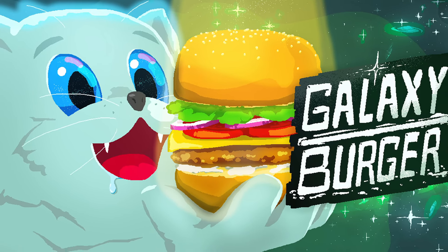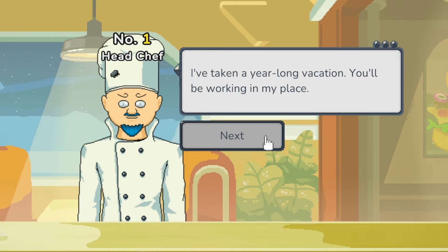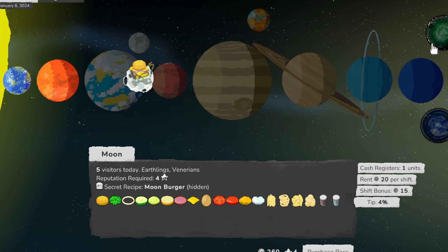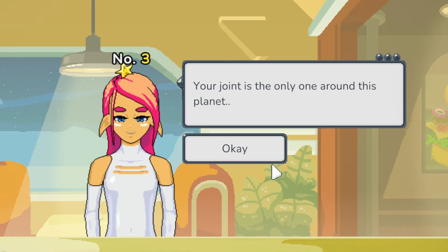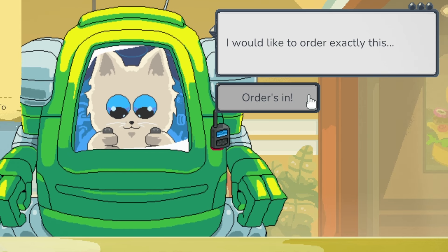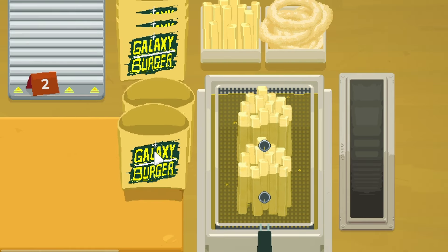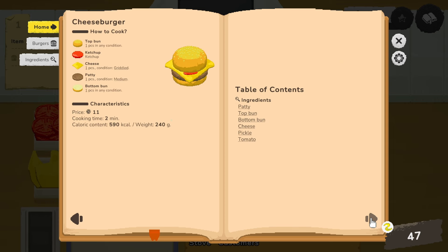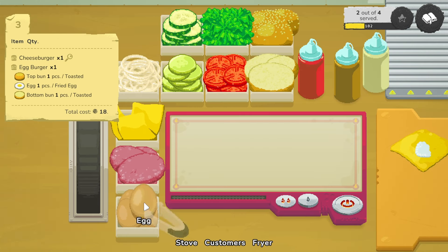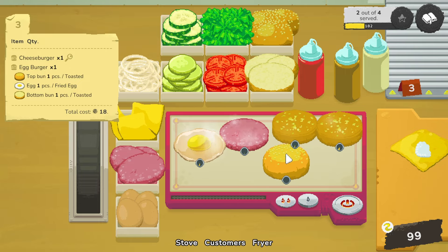Welcome one and all to Galaxy Burger. My name is Deep Space Matt, and today, with the head chef on vacation, I'm running the kitchen solo. I'll fly my fast food asteroid from planet to planet and open my doors to everyone from aliens to robo-kittens. If I want to earn 5-star reviews and unlock new equipment and ingredients, I'll need to follow my recipe book exactly, as well as any special instructions from the customers. Let's find out in Galaxy Burger.